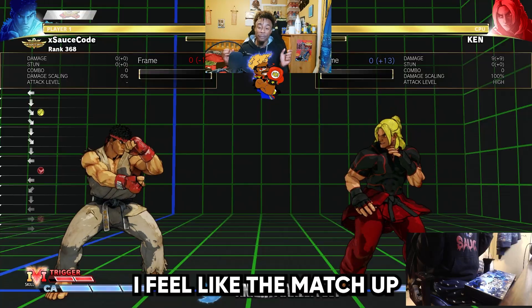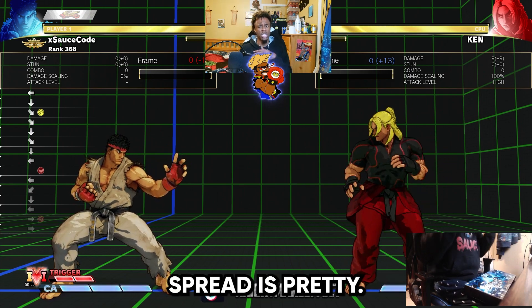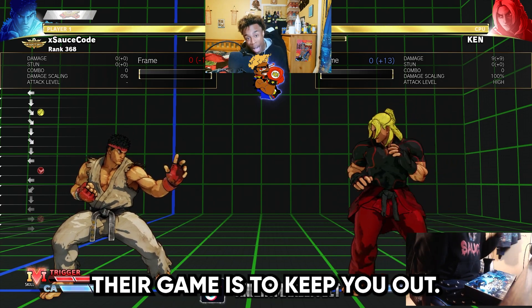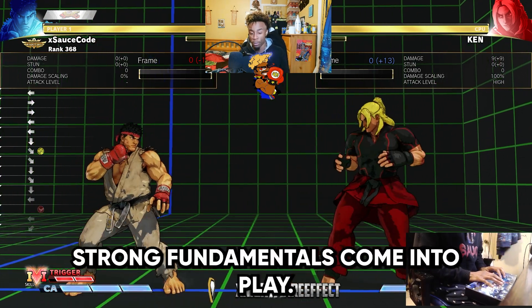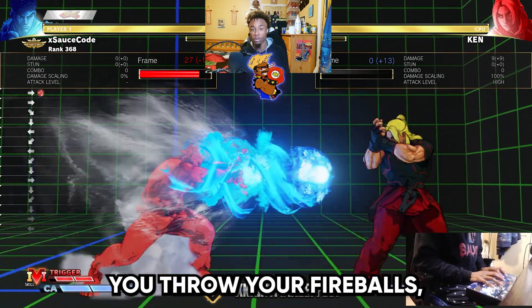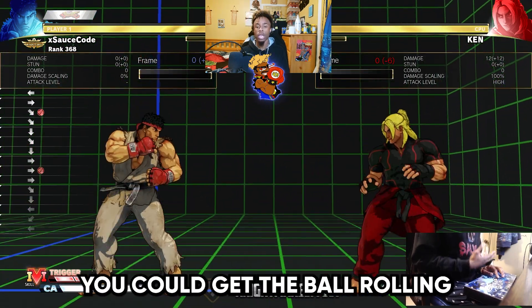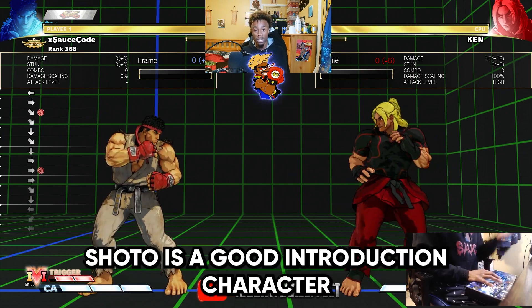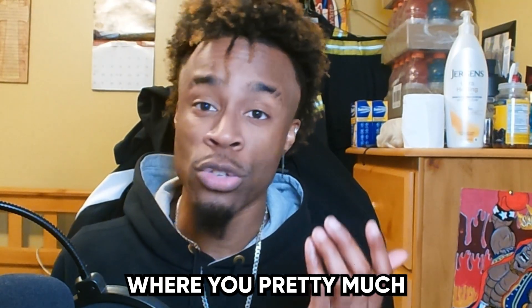They have a DP in case the opponent wants to jump — they have an answer for everything. This character doesn't lack anything. The matchup spread is pretty even. Zoners might give you an issue because their game is to keep you out, but that's where the strong fundamentals come into play. As long as you play patient, pick your spots, throw your fireballs, DP when needed — you can get the ball rolling as soon as you get a knockdown.